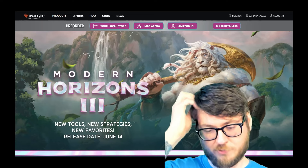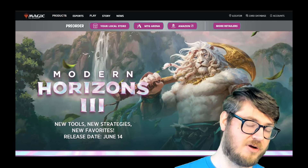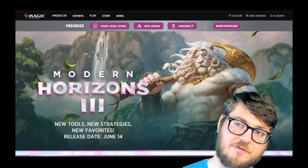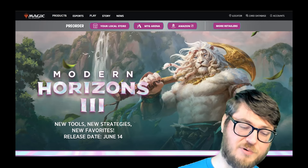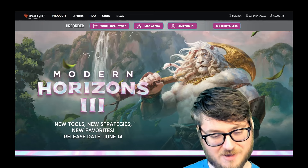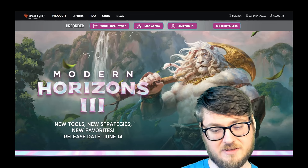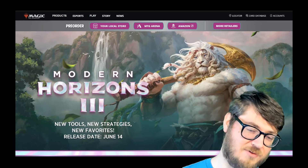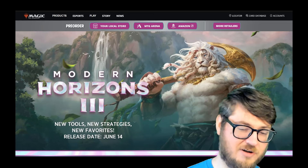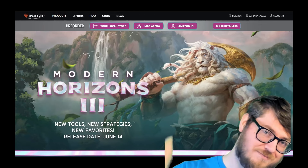That brings us to the end of today's spoiler review. There are no spoilers over the weekend so you won't see another one of these videos until Monday. I looked at the card counts — 201 of the 233 cards are already spoiled, so they'll be stretching out those remaining 30 cards over a period of five days. I might not even make a video on Monday if I'm only going to be talking for a few minutes — I'd rather combine like I did today with yesterday. I hope you all enjoyed. If you stayed this long, subscribe — I'm covering the remainder of Modern Horizons 3 and plenty of other stuff on the channel, including gameplay and budget deck builds. Everyone take care now — bye!